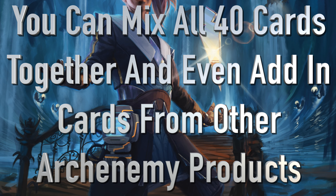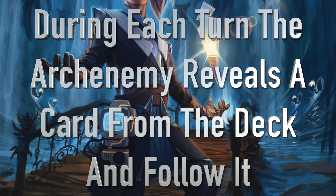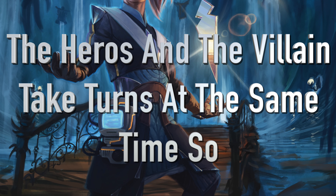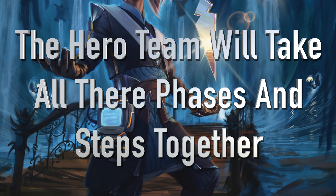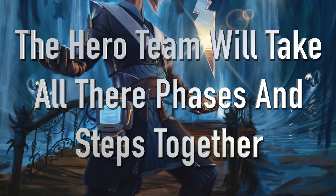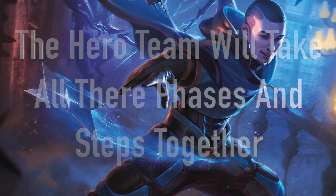Just like Arch Enemy of the past, you reveal the top card of the Arch Enemy deck and do whatever the scheme says during the saga step, right after you enter your first main phase. The villain or Arch Enemy will take their turn, and then each of the heroes will take a shared turn, passing through all of the phases at the same time. So each hero will do their upkeep, untap, and draw, move through first main phase, combat, second main, and end step together.